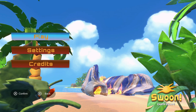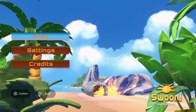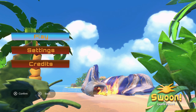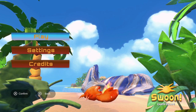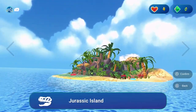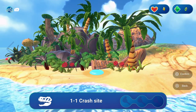Hey guys, Fire here bringing you another let's play video. This time we're checking out Swoon Earth Escape. This game's currently available in the Xbox store for a price starting at twenty dollars. It's a platformer kind of game and I like platformers, so I thought we'd check it out. Let's dive on in to Jurassic Island — I'm already sold.